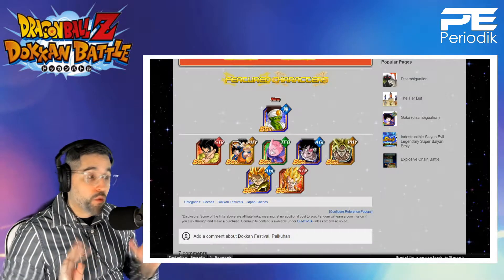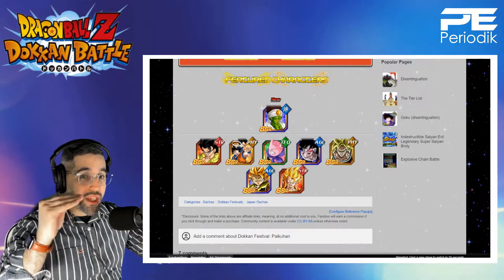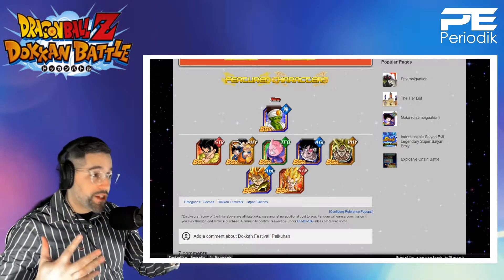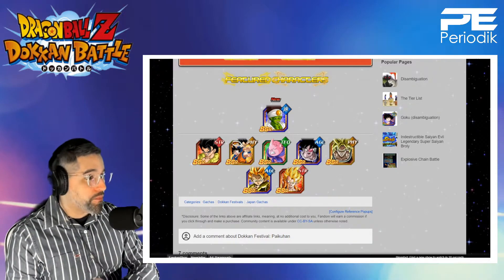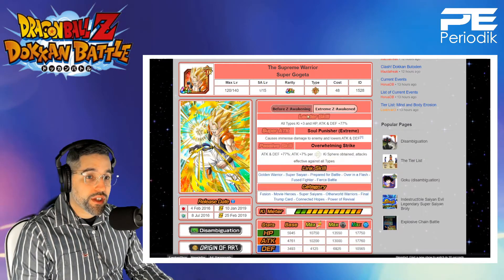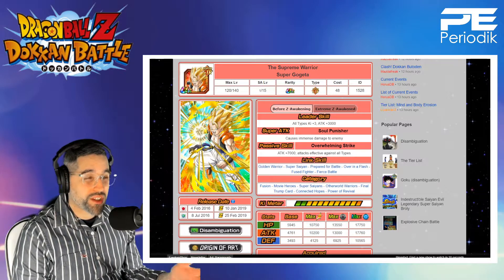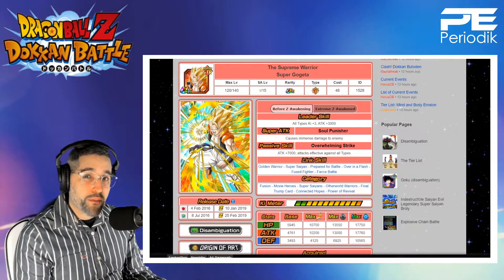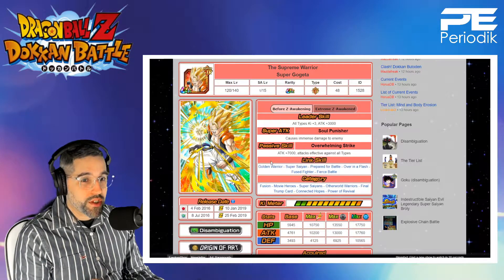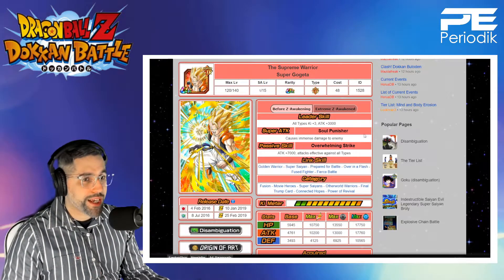The value is already up here, so let's see if the characters on the banner peel away that value or solidify it and make it even stronger. Starting at the bottom with Strength Gogeta — he's Extreme Z-awakened. For a newer player that doesn't really have the ability to do much EZA content, this is kind of a bad pull because he's not going to be effective right off the bat. He wasn't that good before EZAs were even a thing when he first launched, and nowadays not so much either.